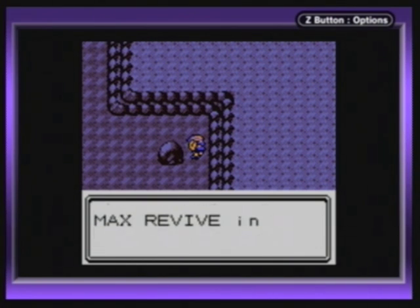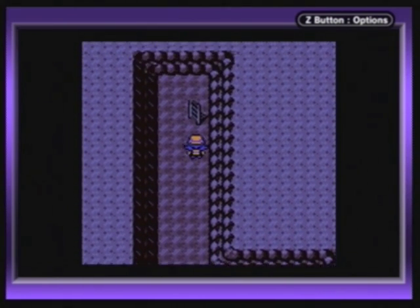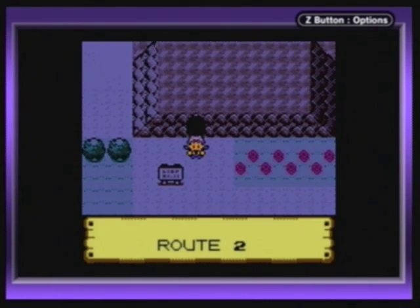Oh man, free Master Ball — it's really a big rule of thumb in Pokemon. You see an item just sitting right there out in the middle of nowhere, this is usually an item worth grabbing.